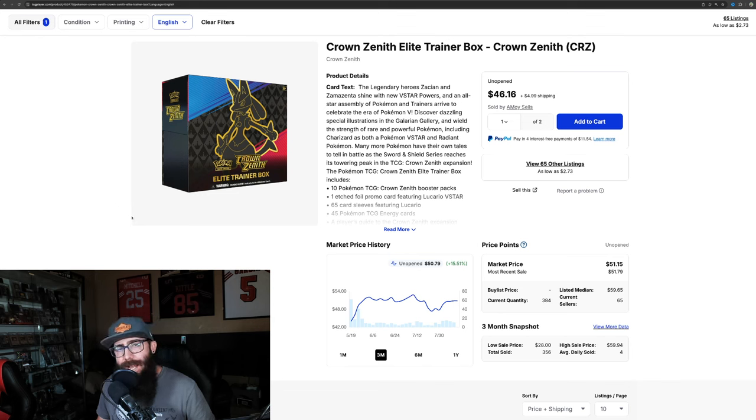It's one of those things that happens where people forget about these because they're so readily available. This just happened with the 151 UPCs — you could have gotten them for $80 all day long, and now they're like $140. We take for granted when they are widely available at an affordable price.